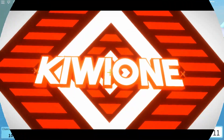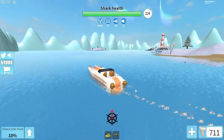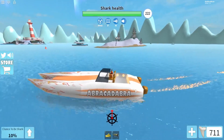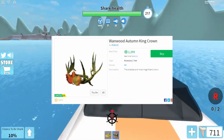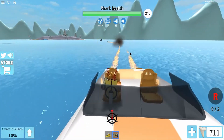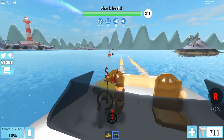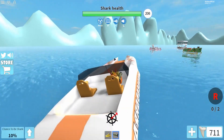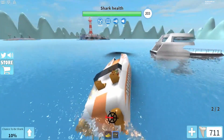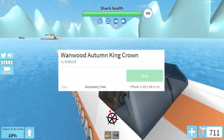Anyway, let's get right into the video. Most of you are probably aware of the new antlers that came into Roblox about a week ago. They're called the Wambwood Autumn King Crown — they look like antlers. However, Roblox made a mistake when they put the item on sale: you actually couldn't buy it.